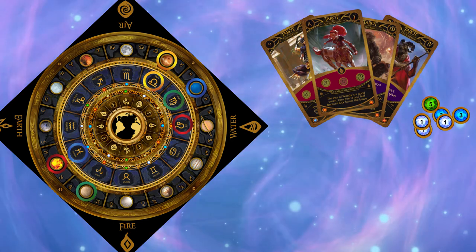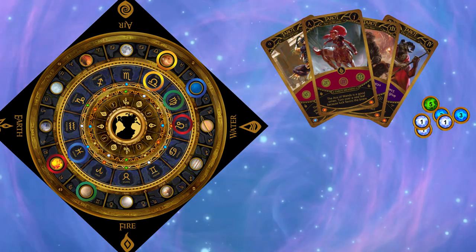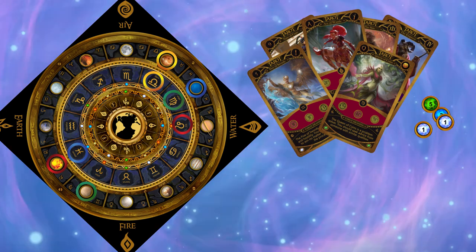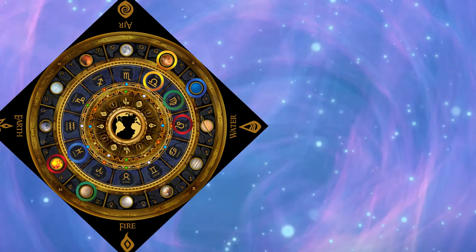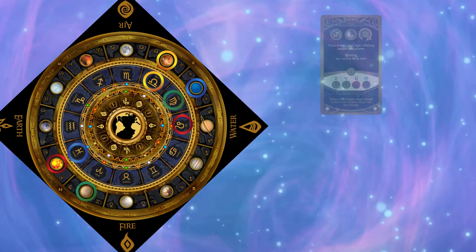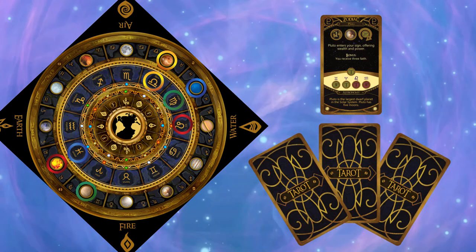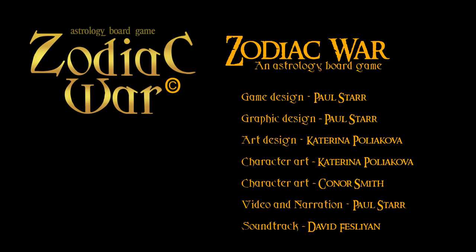Libra finishes her turn by buying tarot cards for 2 faith each, if she chooses. She has 4 cards in her hand, so buys 2 more tarot cards, leaving her with 6 cards and 10 faith. Play now passes to the next player, who performs the same sequence of actions: a zodiac card is revealed, 3 tarot cards are played, and new tarot cards are bought. The first player to earn 3 star crystals wins the game. Thank you so much for watching — Zodiac Wall will be available on Kickstarter soon.